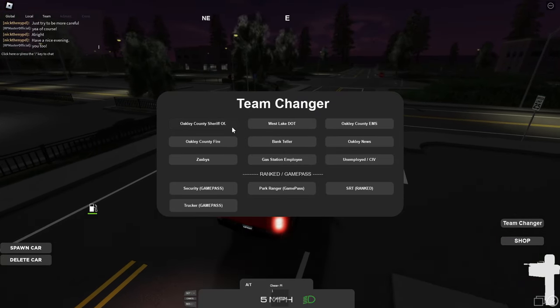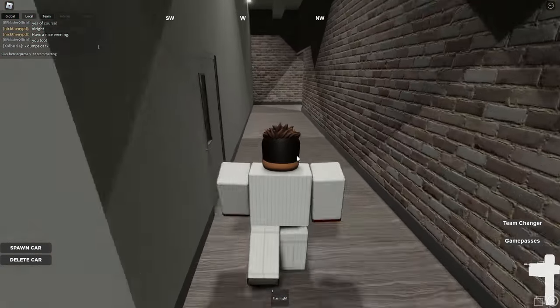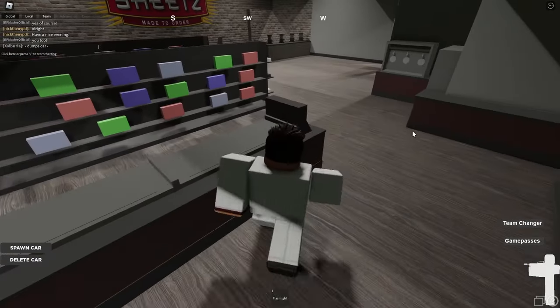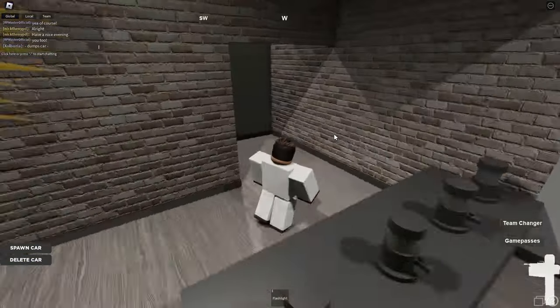I'm going to join some kind of team — let's get on the gas station employee. I'll grab some kind of uniform. Based on what I can see, this is not an interactive job just yet. You're unable to walk around and do your thing here — you can't really do a lot more than roleplay.